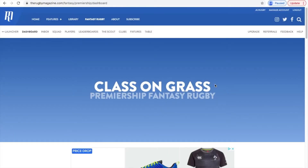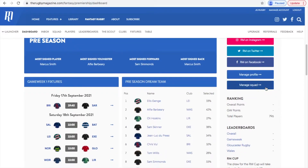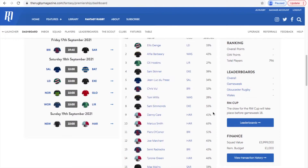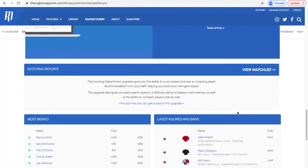The first icon is your dashboard, so I'm going to click on that. As you can see, I've called my team 'Class on Grass' — it's just something I've always done in fantasy leagues. If we scroll down, we can see the preseason stats: the most signed player is actually Marcus Smith, which is a nice little insight for anyone new to the game. You can also see the Game Week 1 fixtures and the preseason dream team — in each position, the most selected player. Marcus Smith is the most picked 10 with 65% of people selecting him.